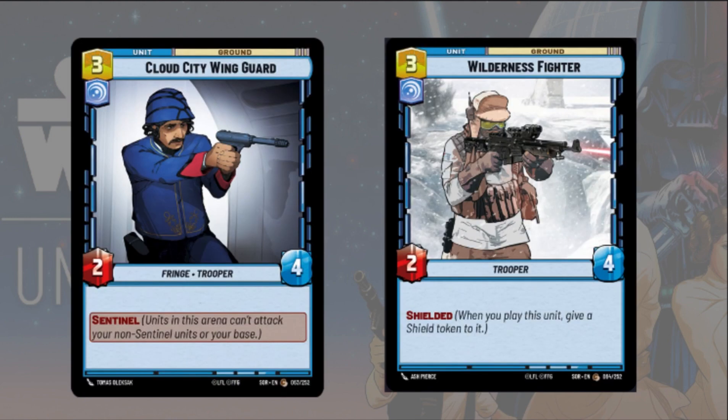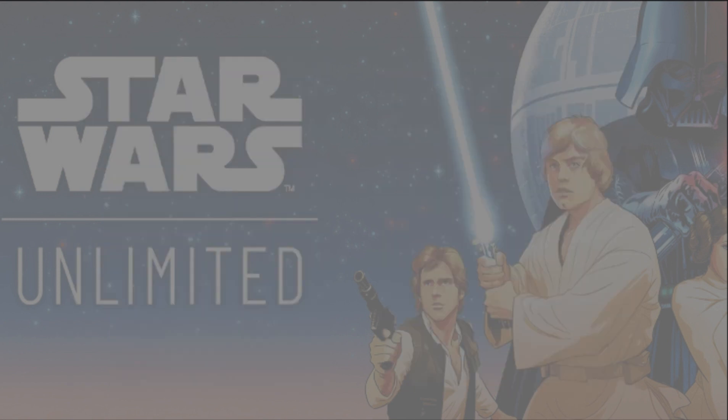You can also use cheaper ground units like Cloud City Wing Guard and Wilderness Fighter. Both are three-cost vigilant cards with two power and four defense. Cloud City Wing Guard has sentinel, while Wilderness Fighter has shielded — meaning when you play it, you can give it a shield token. Both work well with Luke as cheap defensive bodies your opponent must deal with. I personally prefer Cloud City Wing Guard since it has sentinel and comes in the starter deck.